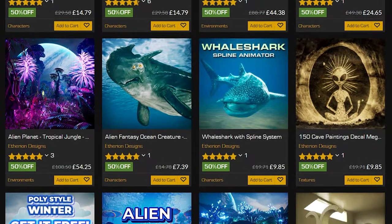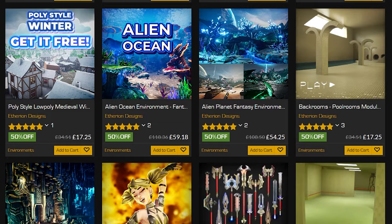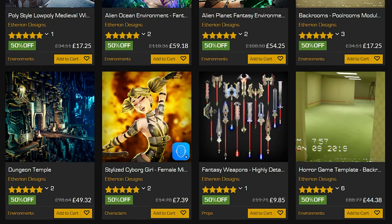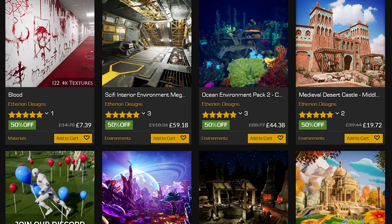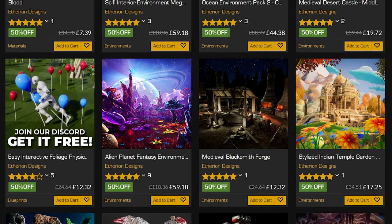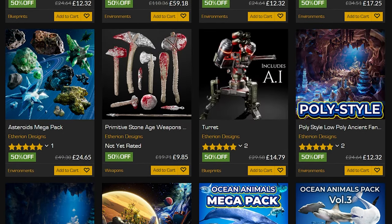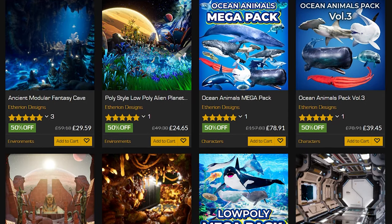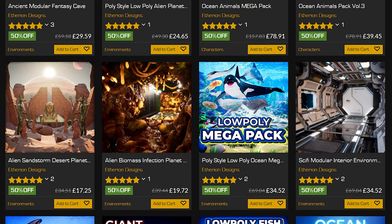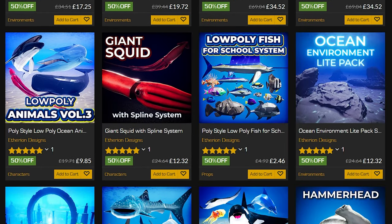And that'll be it for this video showcasing Ethereum Designs' seller sale on the Unreal Engine Marketplace where you can get 50% off all of their products. I hope you enjoyed this video and found it helpful - there are so many more products on their page which I'll leave a link to in the description below. Thanks so much for watching, and if you enjoyed it please like and subscribe as it really does help the channel out. I'll see you in the next one.